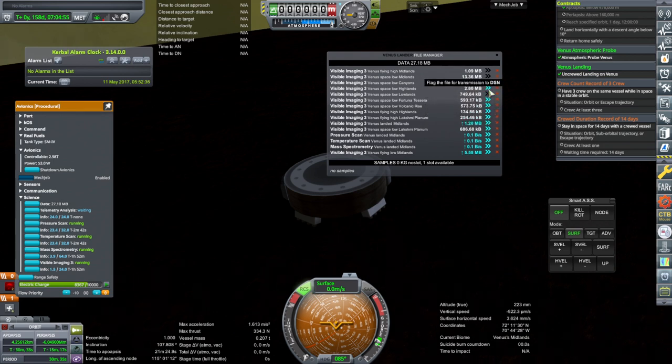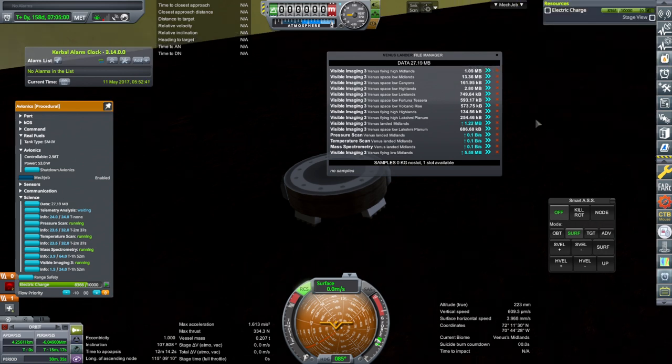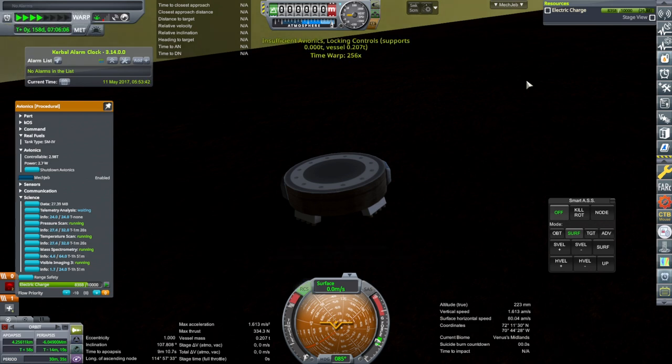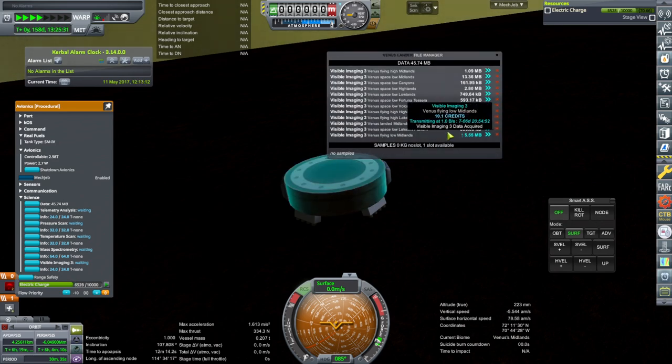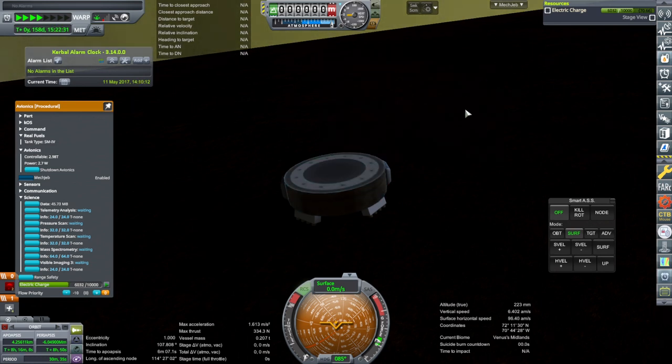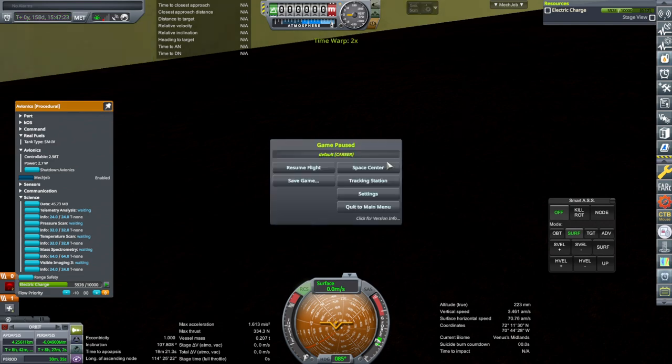We've got the critical thing. We'll gather the science, but it could take a while to transmit — as long as it has electric charge and comms. It wasn't pretty, but it worked. It's slowly getting through the science transmissions — it's all visible imaging now, that's all that's left. I will leave it transmitting as much as it can. Back to Space Center.